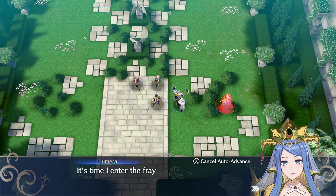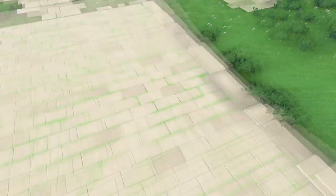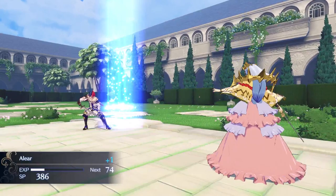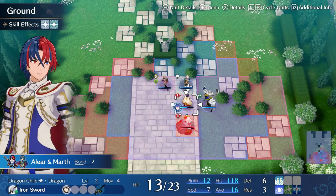All right, it's time — bring it on! Marth's skills activate there, that's nice — the engage skills. She's pretty tanky. We're not engaged yet but we can engage because our meter is full.